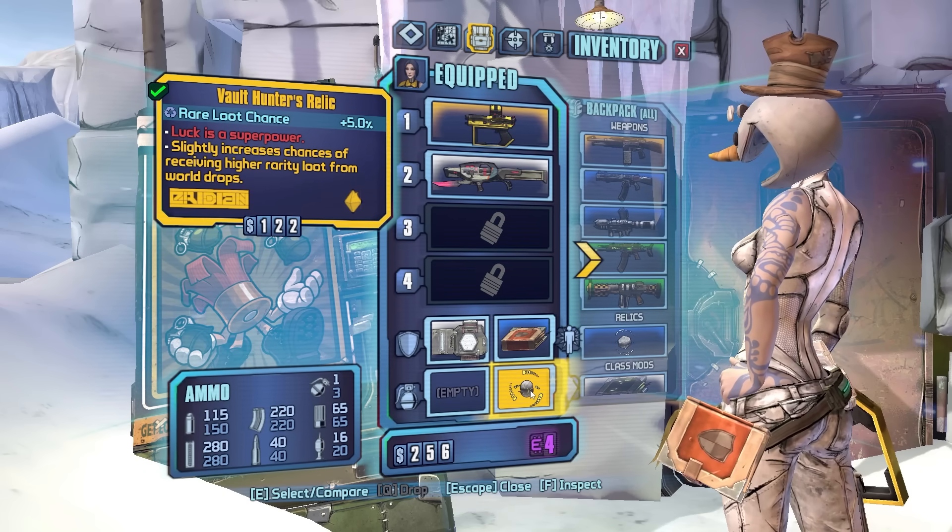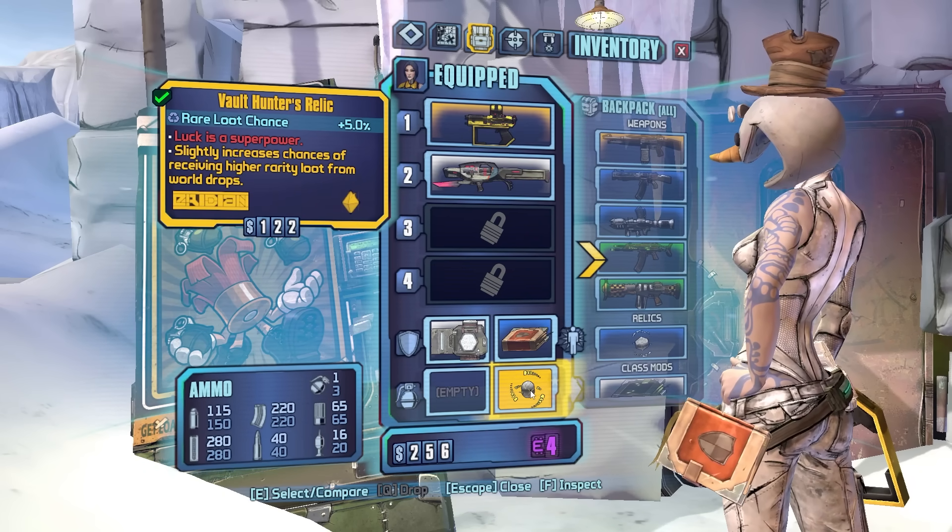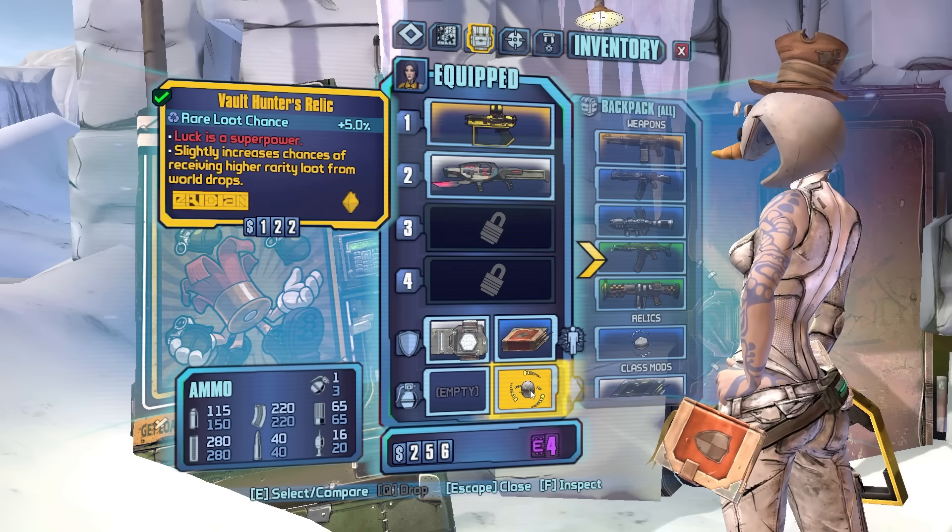They changed the Ball Hunter relic. 'Luck is a superpower' — slightly increases chances of receiving higher rarity loot from world drops.